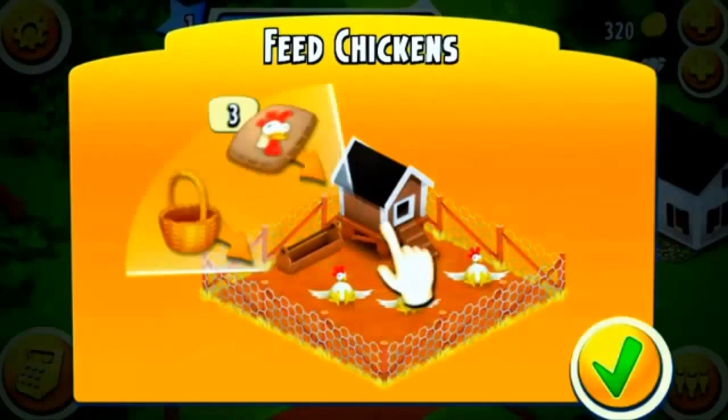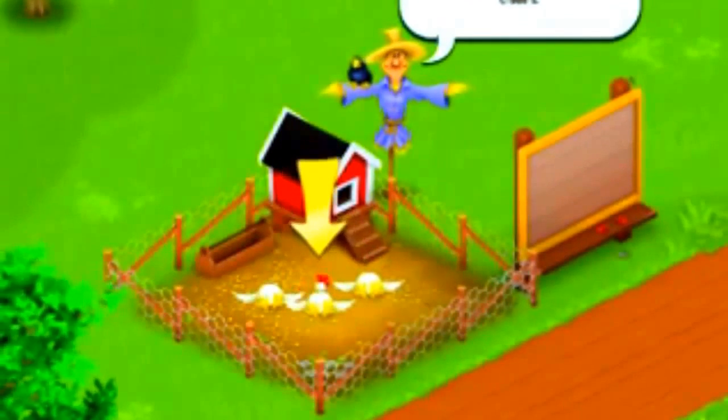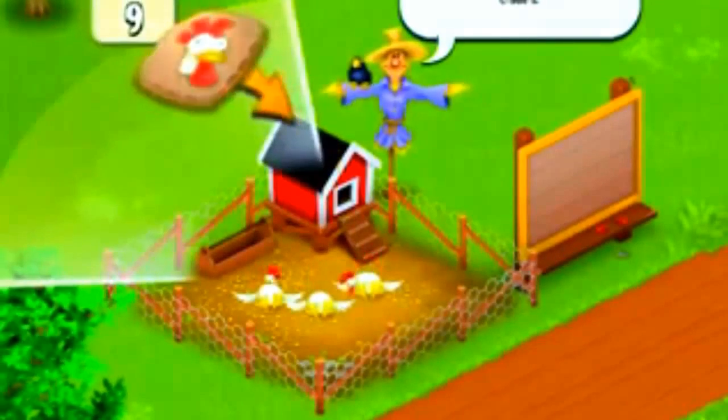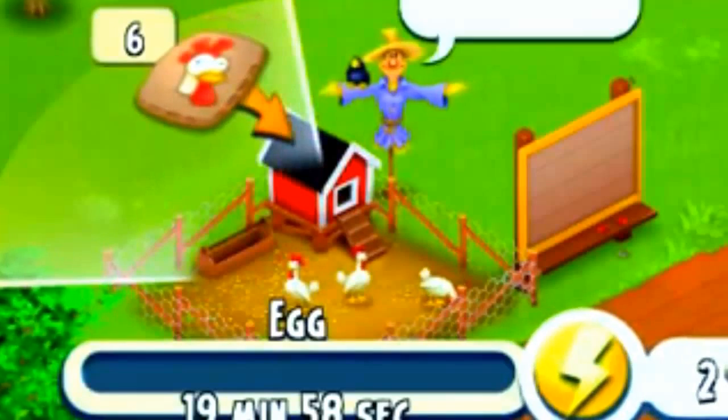Now it's showing us how to feed the chickens. Tap a chicken and drag the feed bag over the chickens to feed them. You just click, drag, feed them, and they're happy.